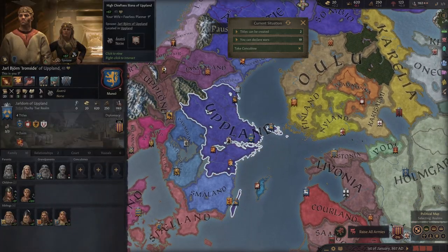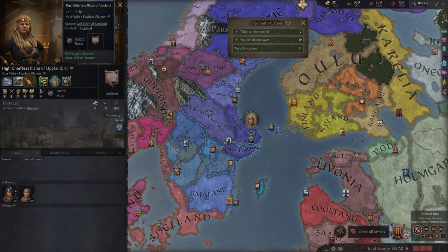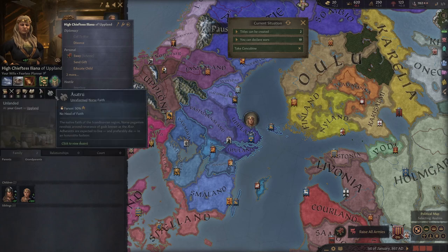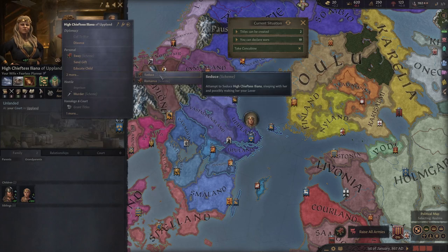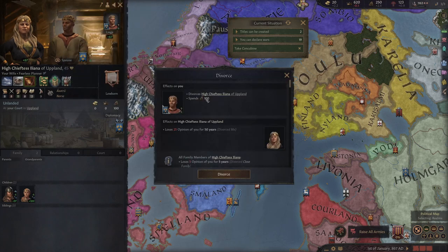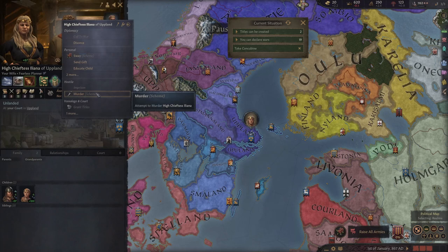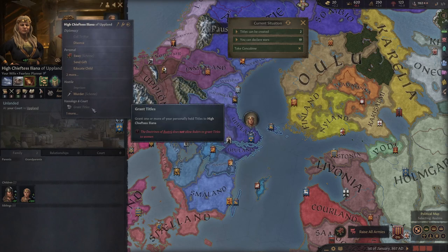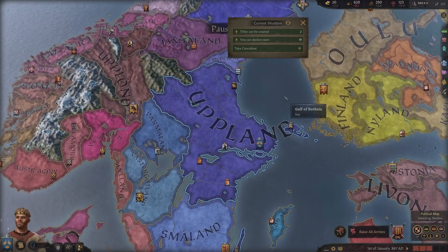We do different interactions with characters by right-clicking on them. We could right-click our wife and see options - we could divorce her since she's over child-bearing age. But she's actually quite intelligent with a fortune ability, so she could be a good educator for our future children. We could try to murder her, but that's a hostile scheme - and because we're honest it would cause stress, going against our character. We could also appoint her as court physician.